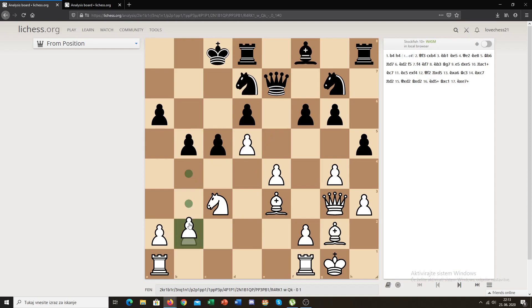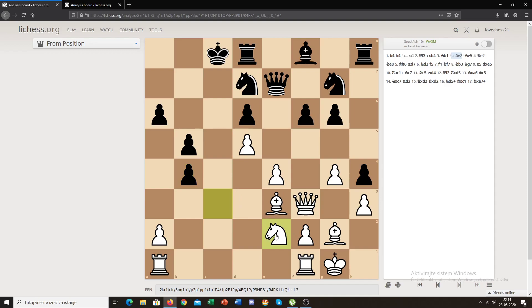With b4, we provoke black to do something, and when he does, we get these weak squares and get our knight to jump to this fine outpost — very nice. But black didn't play c4; he played h4 attacking the queen. White moved the queen, black took on b4 attacking the knight, and now white played knight to b1, planning to go to d2, then b3, and from there to a5 and then c6. A very nice plan.